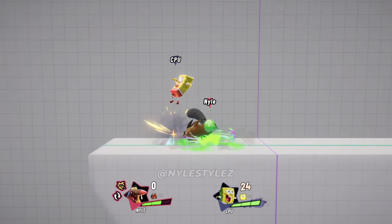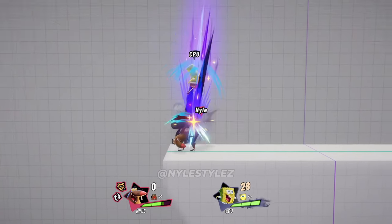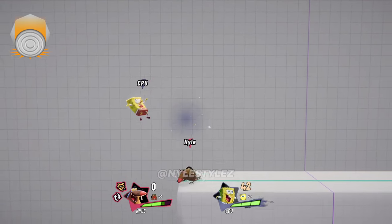One thing I want to mention about down air is that you can easily space out this move and hit the tipper of the down air and still create a combo. You don't necessarily have to be on top of your opponent in order to start a combo with down air.